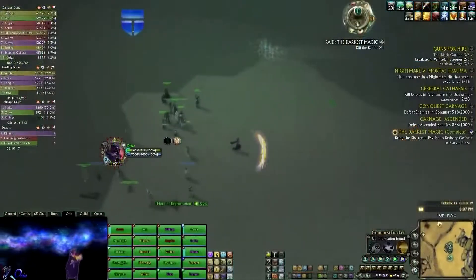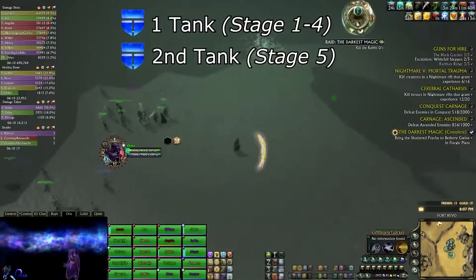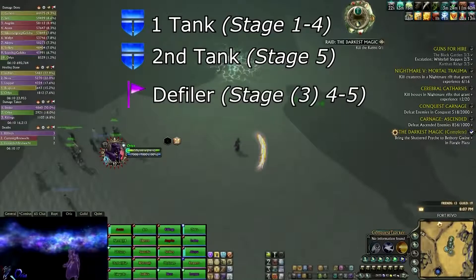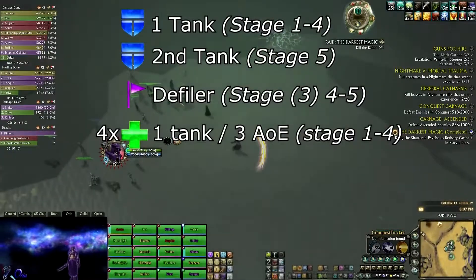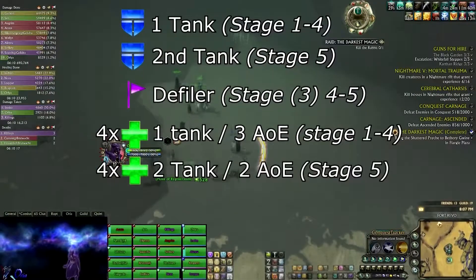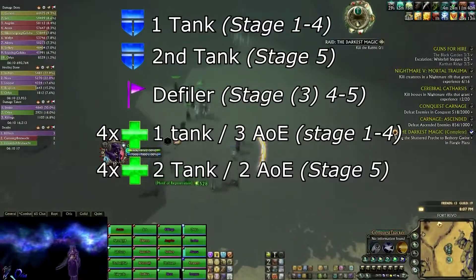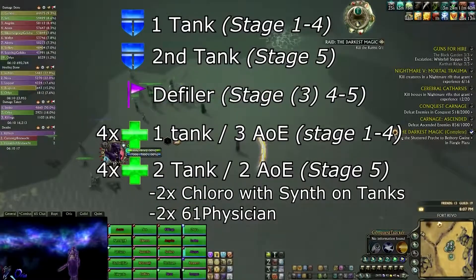You will need one tank for the first four stages and an off tank for the fifth. You will need a defiler for the fourth and fifth stage. You will need four healers for stages 1 to 4 — three AOE and one tank healer — and in the fifth stage you will need two tank healers and one or two AOE healers. Having two claws with synth on the tanks and two 6-to-1 physicians in the last stage will really help you a lot.